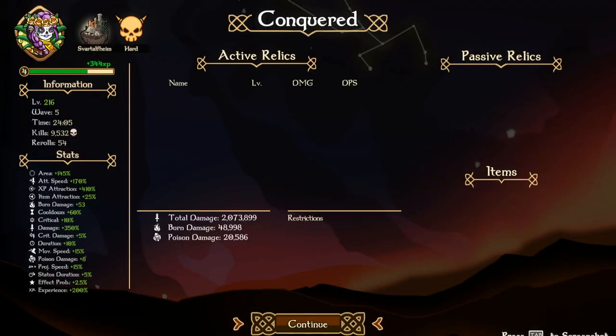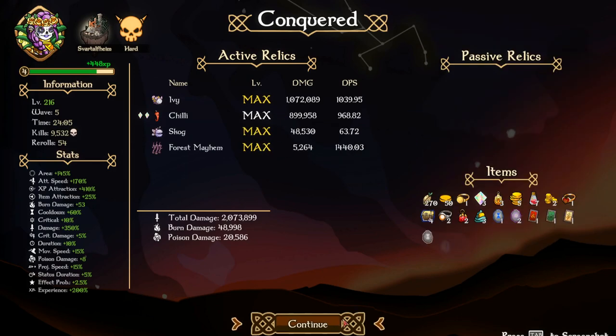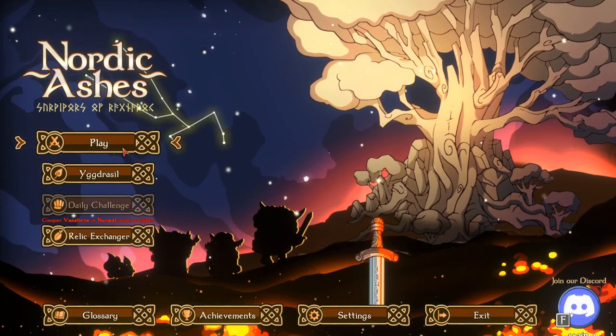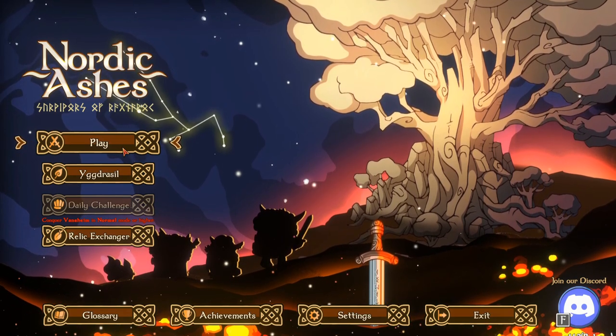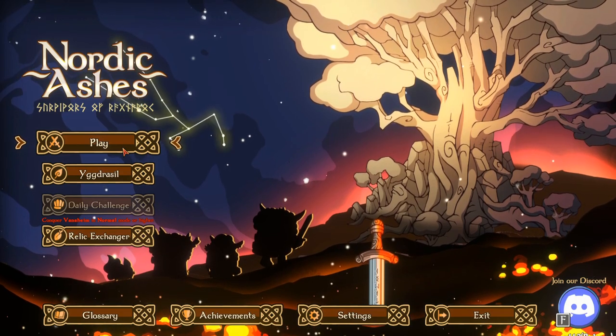We killed both of them almost instantly! Oh, I forgot we weren't on expert so we didn't see Syndroke there. Well, that was super freaking easy — a complete walk in the park. That was Nordic Ashes! If you guys enjoyed, make sure you tap that like button down below. If you're new to the channel, don't forget to subscribe, tap that bell notification so you know when new videos go live. I'll catch you guys in the next episode — peace!